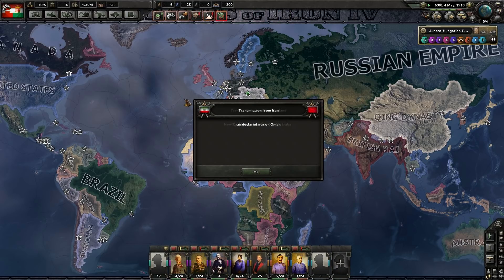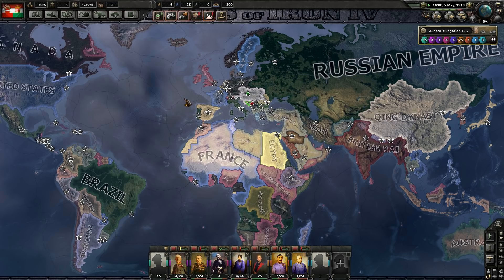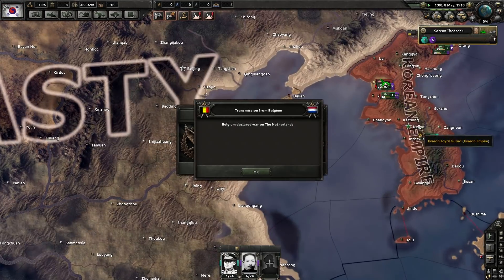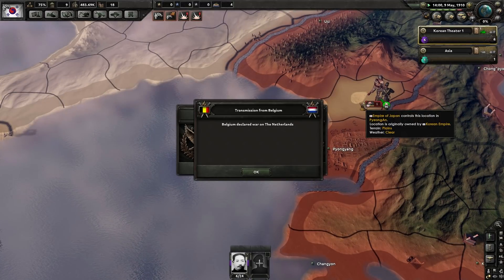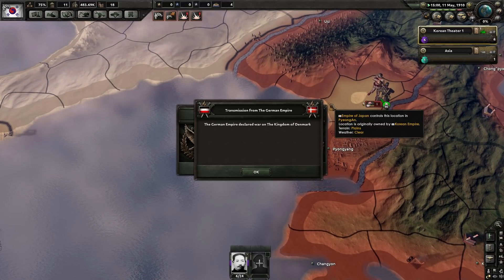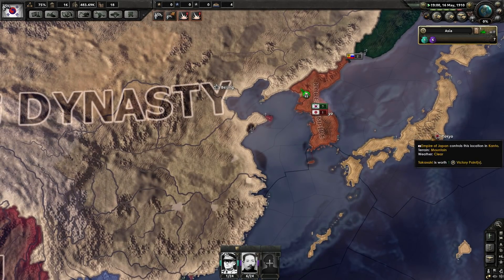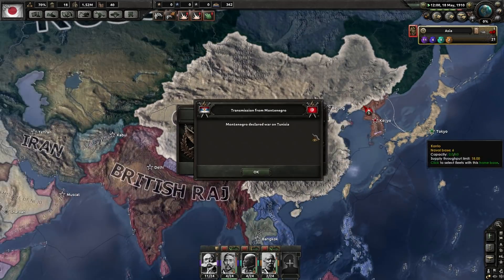And there they go — there are the wars. We've also got an independent Korea who does have a few units, but it looks like Japan may just be able to take them. They're at war with them now, and the Japanese definitely have a better equipped military.